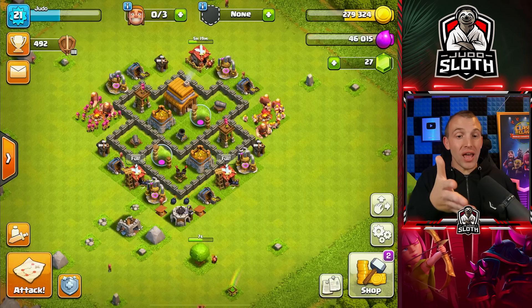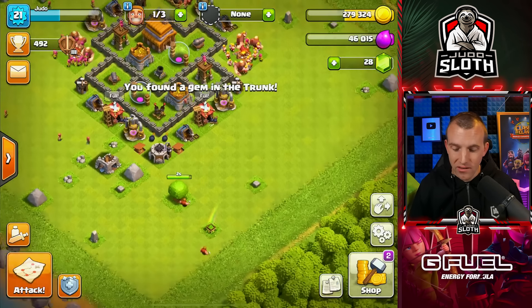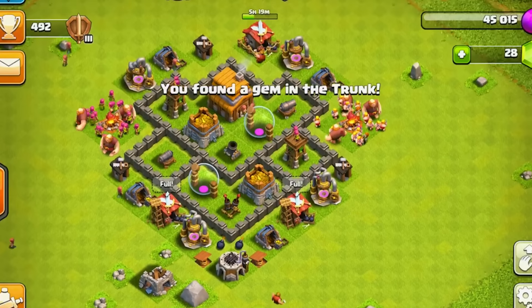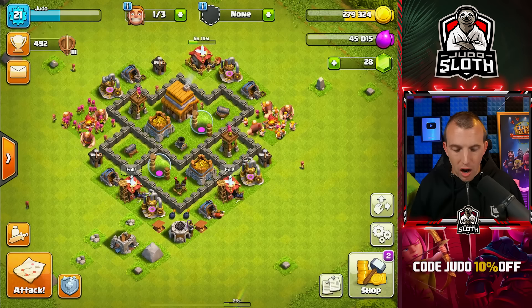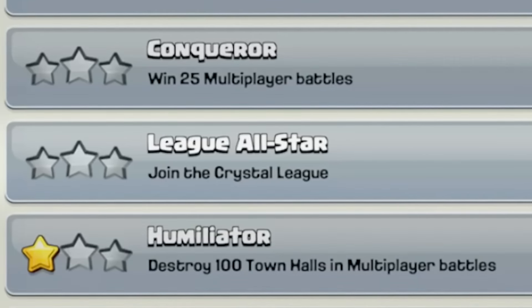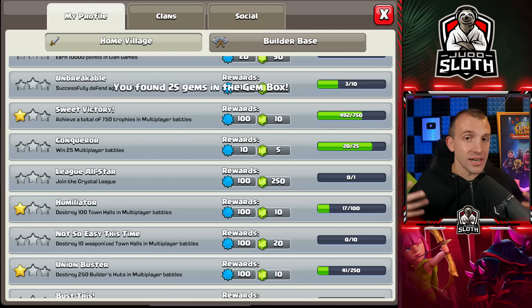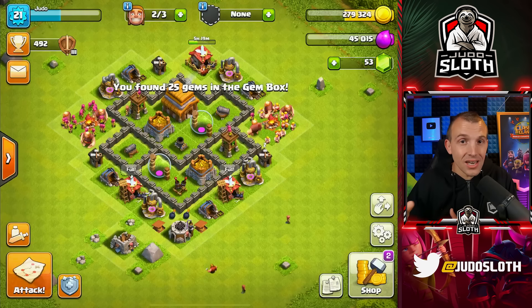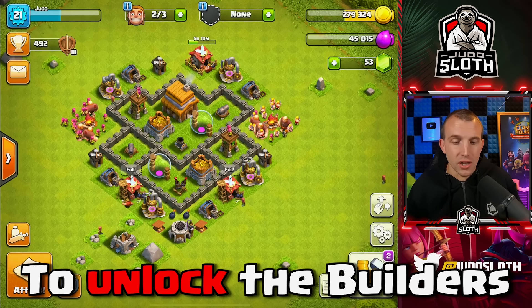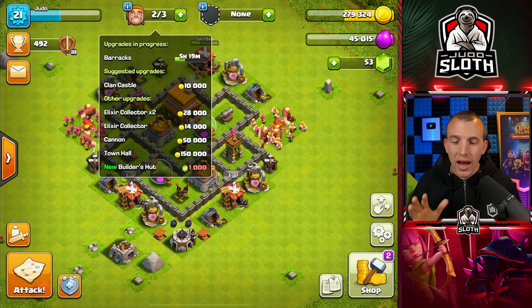Time is ticking. We actually have 22 minutes until the week is up. I've set my spare builders onto the obstacles to continue getting free gems. The way to go is honestly the achievements - the best one is League All-Star: join the Crystal League for 250 gems. That sounds like quite a task, but when you get to Masters League and Champion League you actually get enough gems from those achievements to unlock the builders. So maybe we go on a little mission.